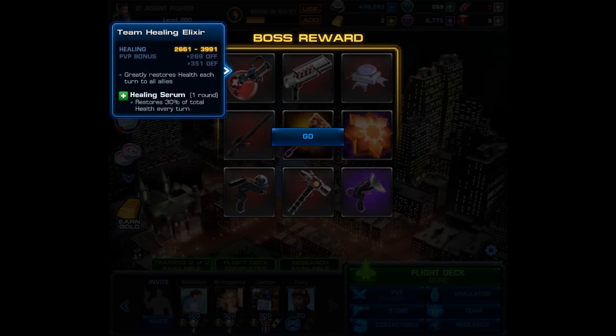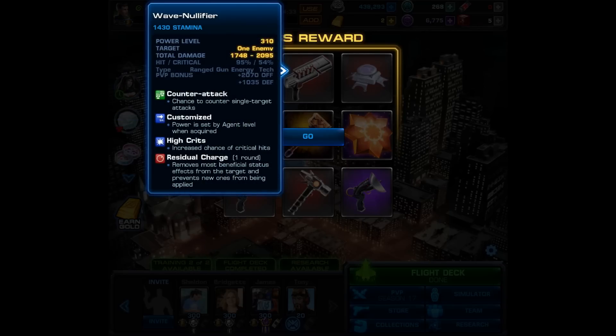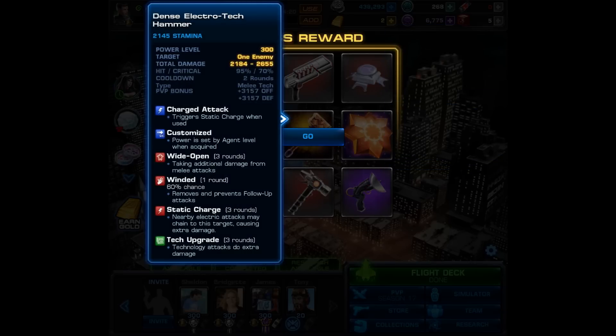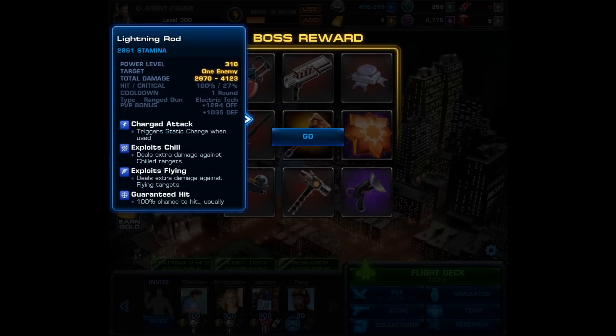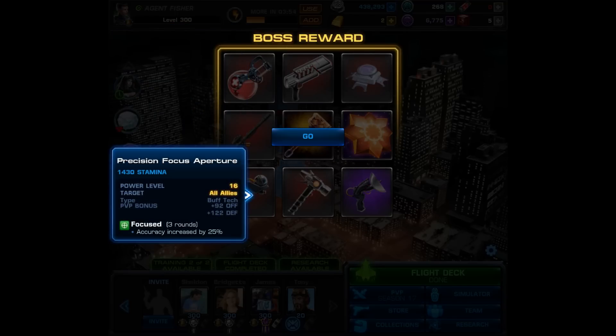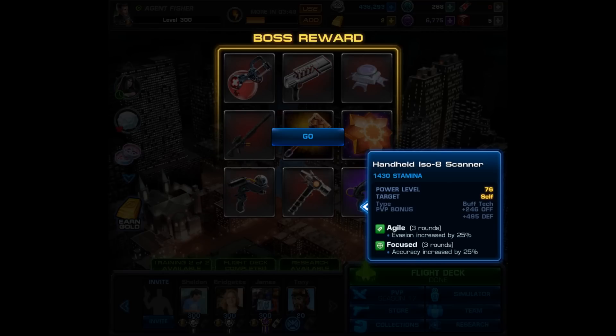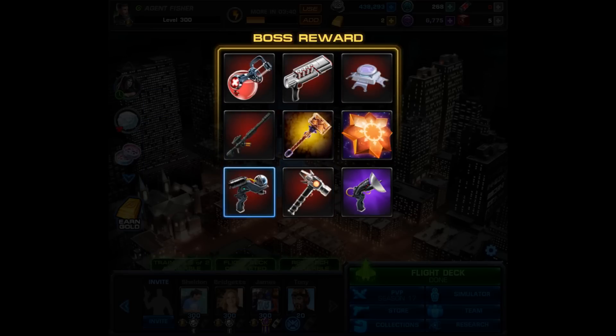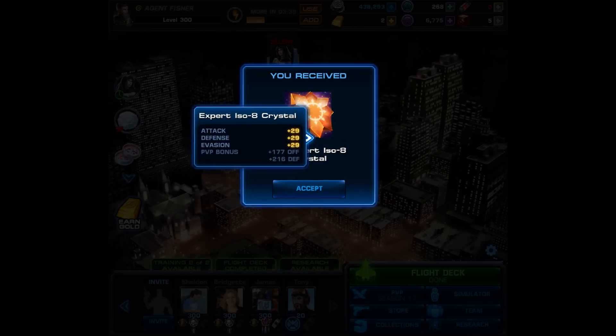Unfortunately the Phoenix Flare didn't show up on my roulette. First up on mine is a Team Healing Elixir — nothing special. Then we can get the Wave Nullifier, which has Counter Attack and Residual Charge, removing most beneficial status effects and preventing new ones. After that, a Stunner 4, followed by a worthless Expert Isolate Crystal. Then the Dense Electrotech Hammer, which applies Wide Open, Winded, and Static Charge plus Tech Upgrade — but I already have that item. Moving on, the Lightning Rod has Charged Attack, Exploits Chill, Exploits Flying, and Guaranteed Hit — a weapon I don't have, so hopefully we win this one. Next there's the Precision Focus Aperture which gives Focus to all allies, then a Handheld ISO-8 Scanner, and a Booster Sledge Prototype which is unfortunately only level 20.